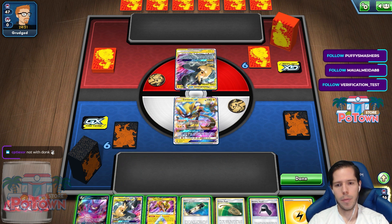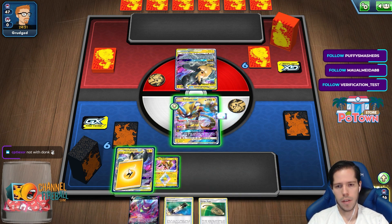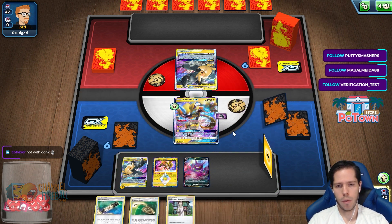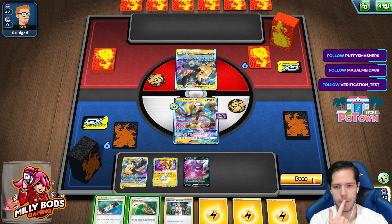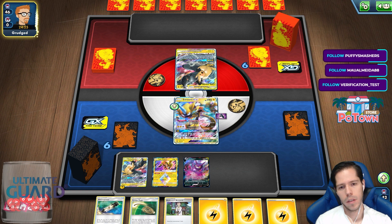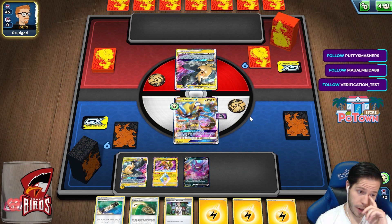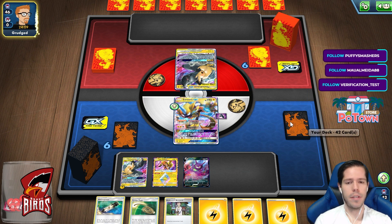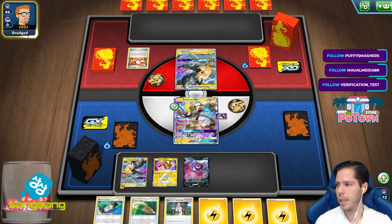So we're up against the mirror match. That is an interesting hand for next turn. If I had a way to discard these energies before I Researched, that would be fantastic, because then I would have the guaranteed Full Blitz. Drawing these three energies means my chance of hitting a Max Elixir is now heavily decreased. That is something to keep in mind.